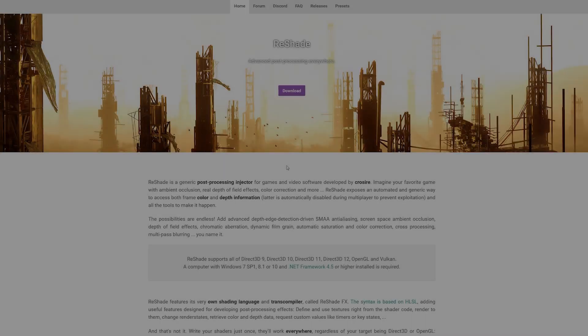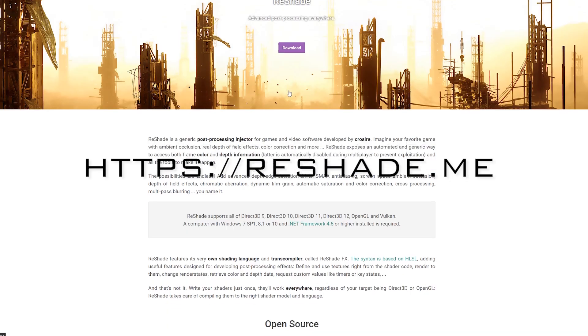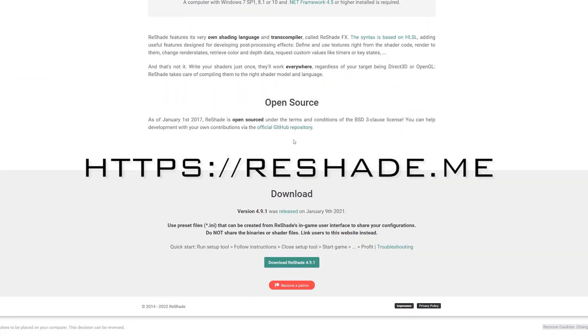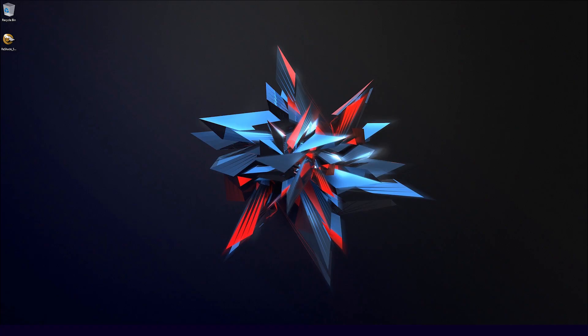The first thing you're going to want to do is go to reshade.me. Once you get there, scroll to the bottom and click Download Reshade. As of the making of this video, the current version is 4.9.1. Once you've got that downloaded, you want to launch that executable. Wherever you saved it, go find it — most likely in your downloads folder. In my case I've got it on my desktop: ReShade_Setup_4.9.1.exe. Double-click on it, and that's going to launch the setup configuration.